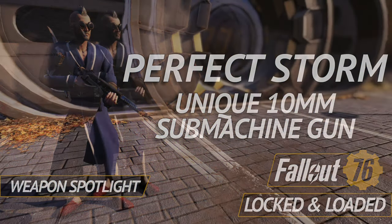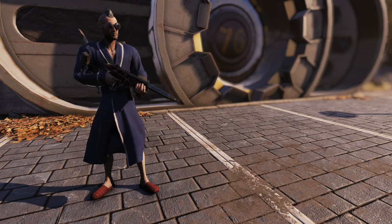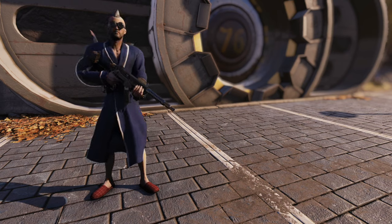Hello everyone and welcome to another Fallout 76 weapon spotlight. Today we're going to take a look at one of the unique weapons you can get in the game, the Perfect Storm. It's a 10mm submachine gun with just one special effect — it adds burning damage, and you get it as a reward from the Cold Case side quest.